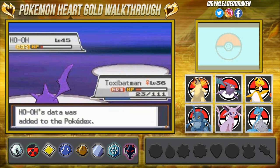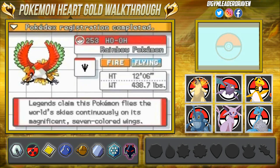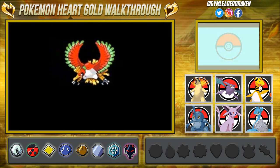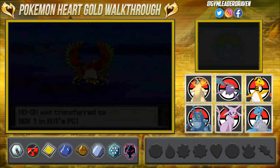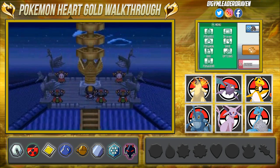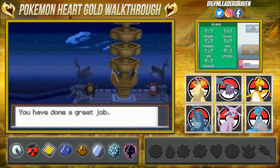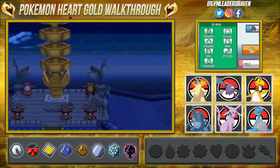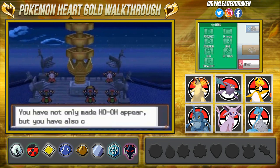Ho-Oh is now mine! The Pokédex entry reads: the rainbow Pokémon — legends claim this Pokémon flies the world's skies continuously on its magnificent seven-colored wings. I will not be nicknaming it because the name says it all — it's Ho-Oh. Just like that, we've captured Ho-Oh and completed the Ho-Oh event. Now we are ready to go to the Pokémon League.